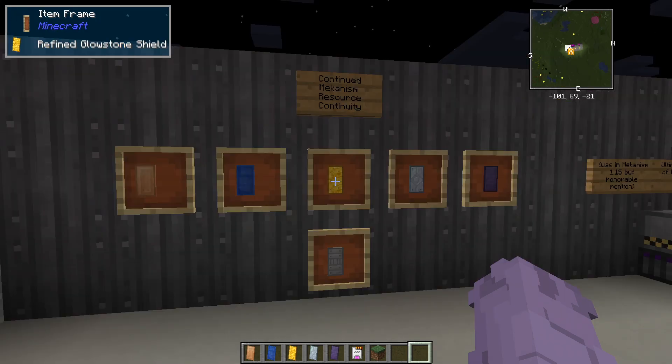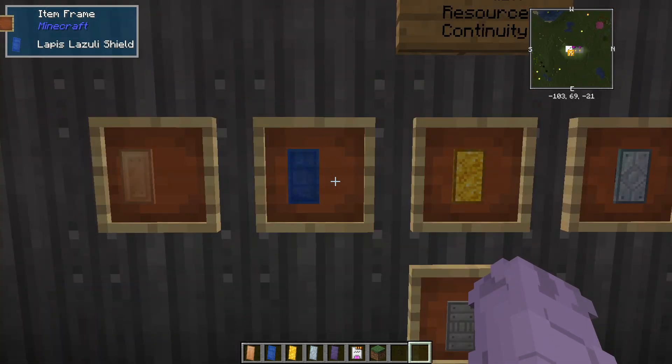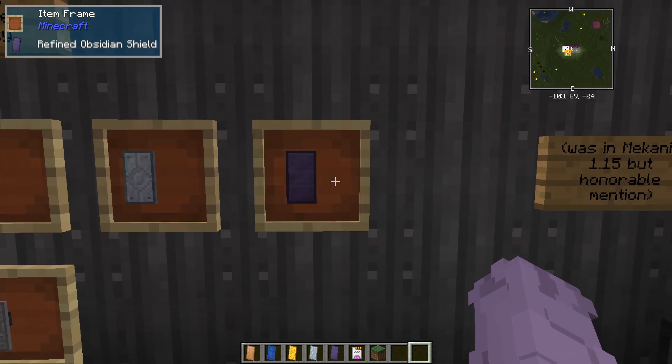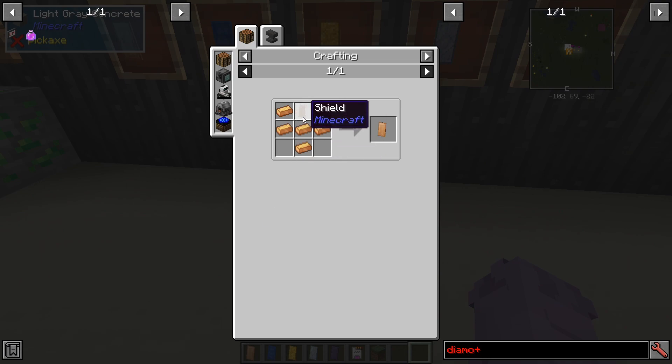In terms of new Mechanism vanilla continuity, we now have new shields made through Mechanism materials — bronze, lapis, glowstone, osmium, obsidian, and steel shields. They all share the same recipe: it's your basic vanilla shield surrounded by whatever ingot you'd like to use — lapis, glowstone, whatever you want — just end with an extra one at the bottom.